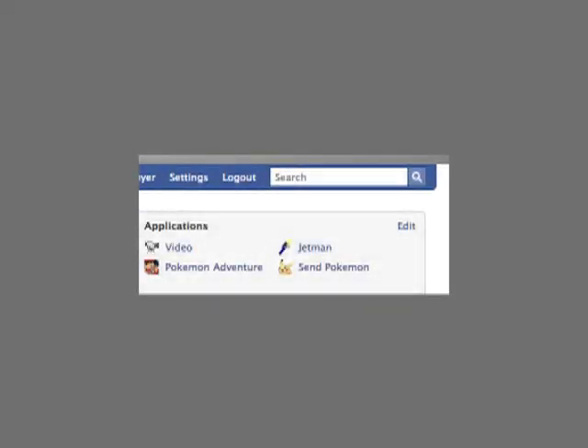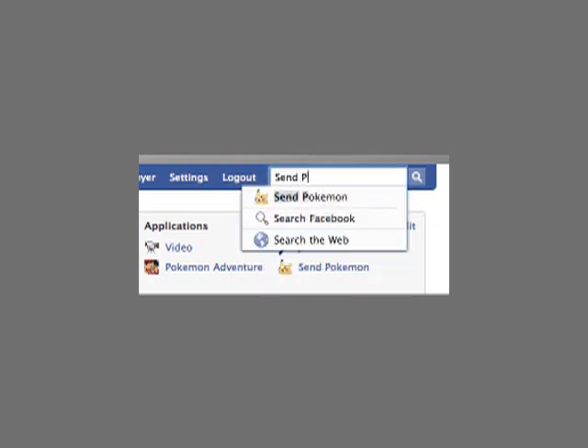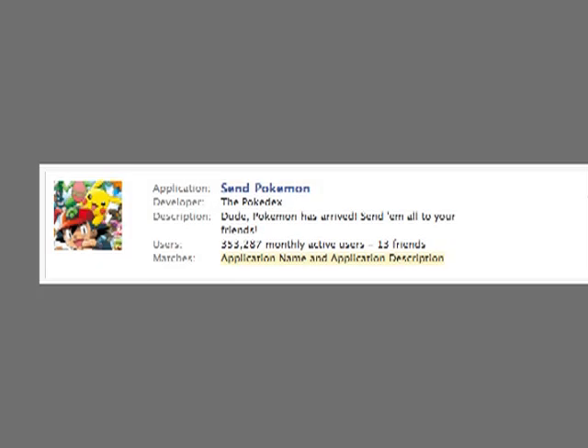The first thing we're going to do is come up here and search for the application, because we need to install it first, and it is titled Send Pokémon. I've already got it installed, so you can see it there, but what you're going to do is search Facebook for it. This is the application you're going to be searching for — it's titled Send Pokémon, developed by the Pokédex. Go ahead and give that a click.